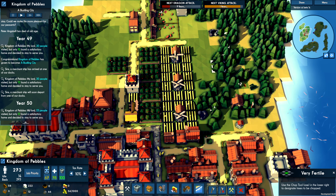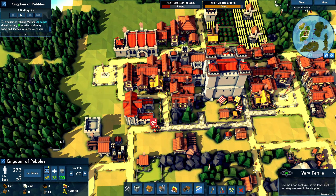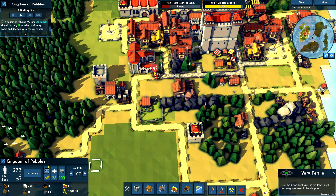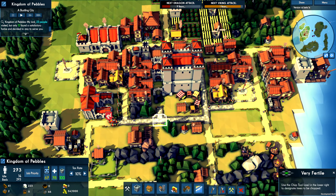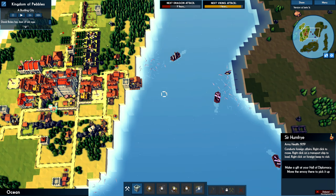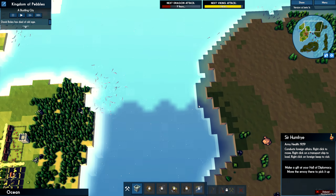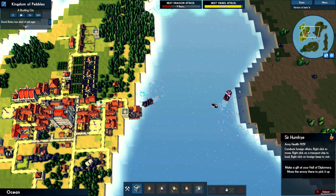And then we'll build the barracks probably down this way. I think I'd rather build the library first — we need 75 gold for that. This one needs 45 — let's wait until we have 75 for the library.